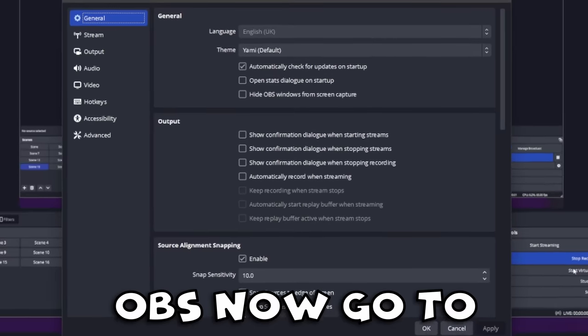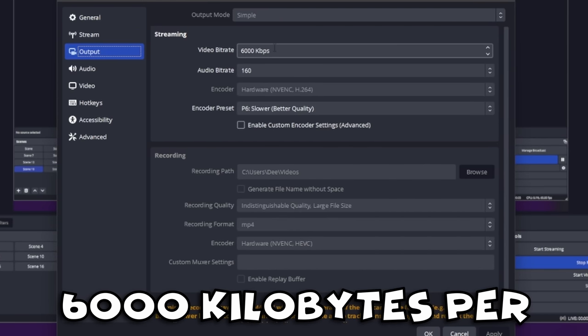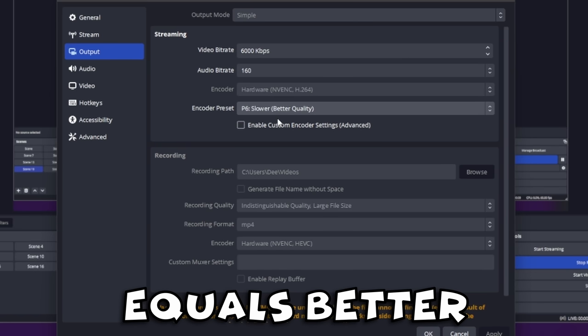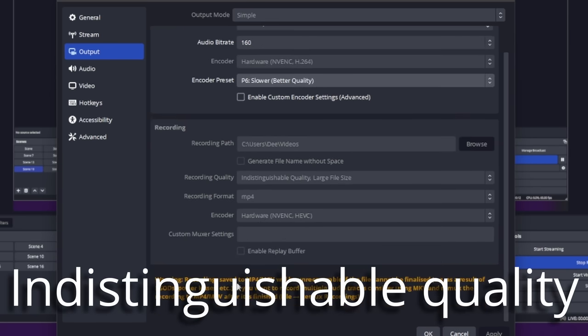So OBS now — go to settings, go down to output and set 6000 kilobytes per second for the bitrate because that's the best. Slower encoder preset equals better quality. You've got the indistinguishable quality preset and output to MP4.